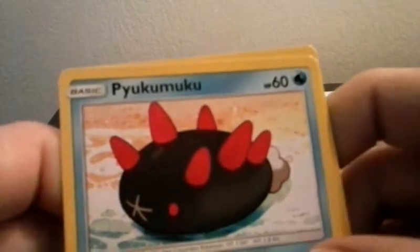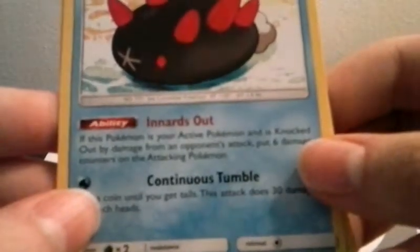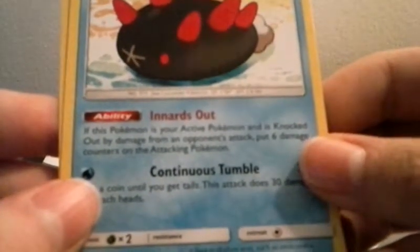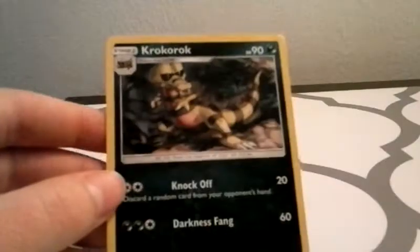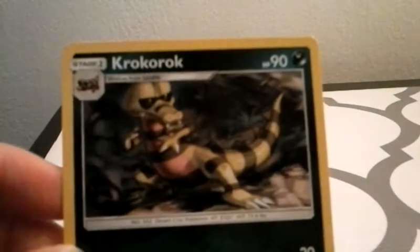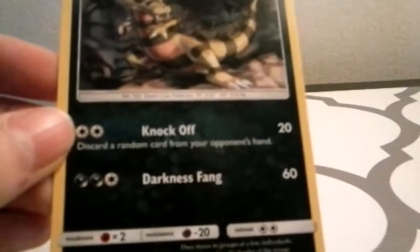I'm not even gonna try to pronounce that one either — 60 health power, Inards Out and Continuous Tumble. And then our last card is this guy right here — 90 health power, Knock Off and Darkness Fang.